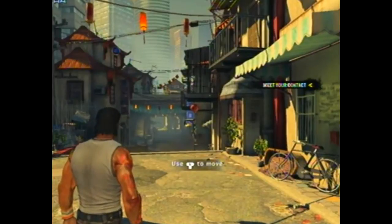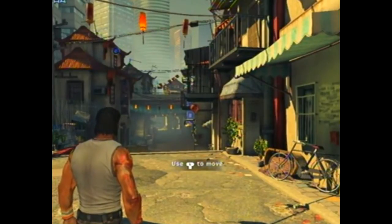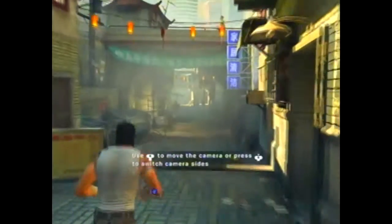Hey guys, it's Cowrider here and we're looking into Army of Two: The 40th Day. I'm going to show you the cat and radio log locations. So we'll start off here in the first chapter, Shanghai Streets.